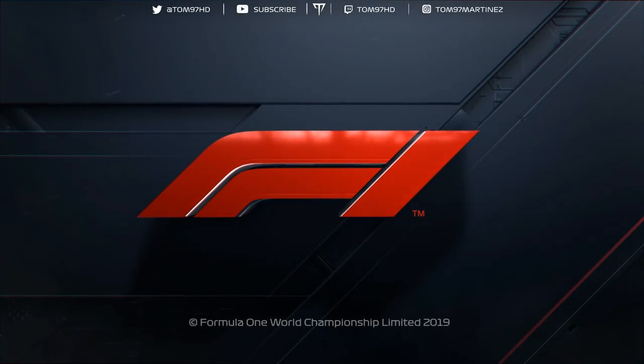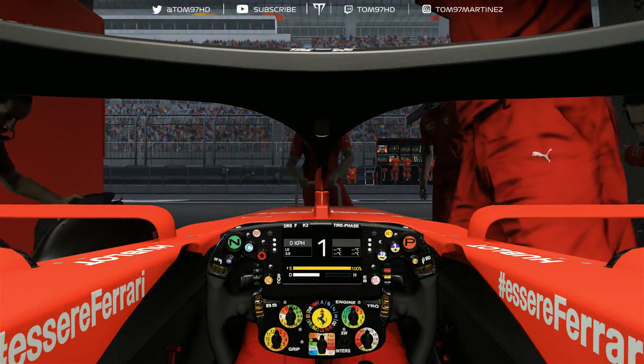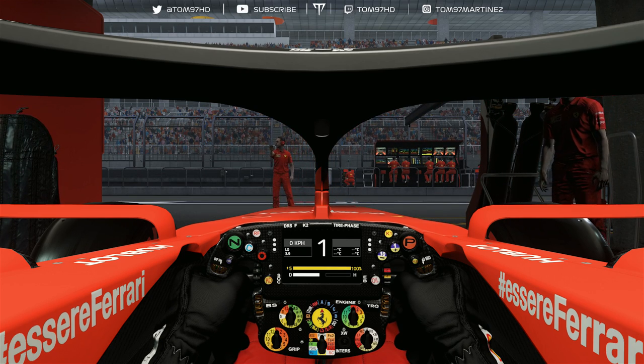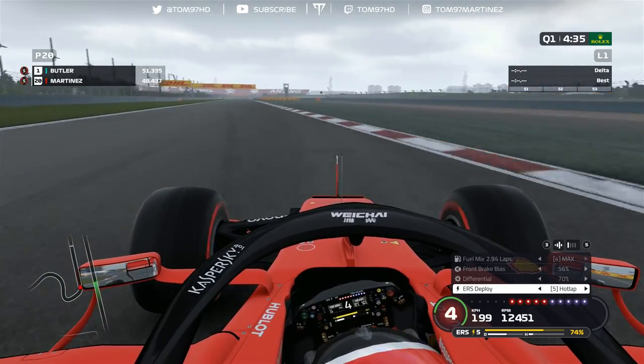Here we go into qualifying — we'll do all three parts: Q1, Q2, and Q3. We might try to start the race on mediums, but we'll have to see how that goes. First, let's see what the pace is in Q1 and take it from there. We're on the circuit at Shanghai, aiming to get business done early in the session.